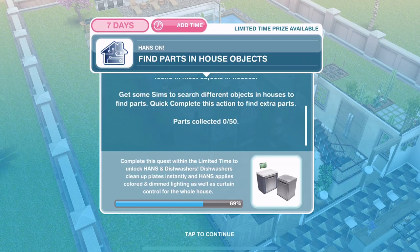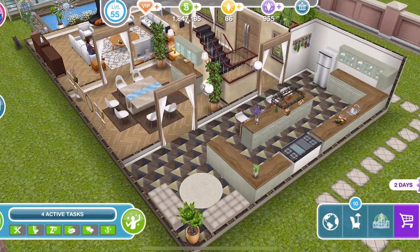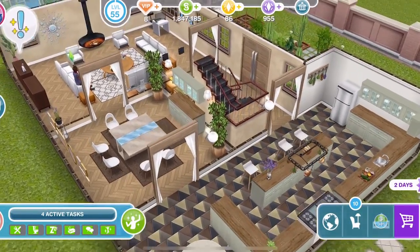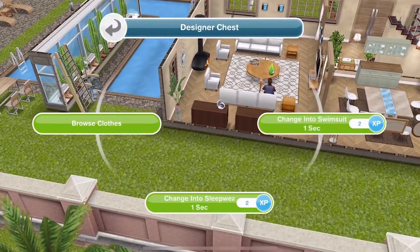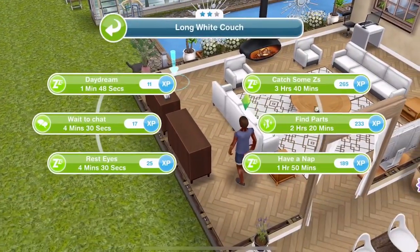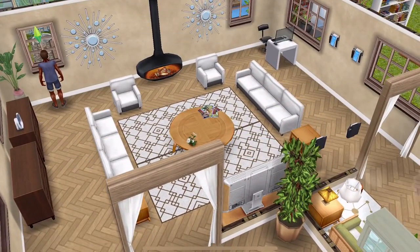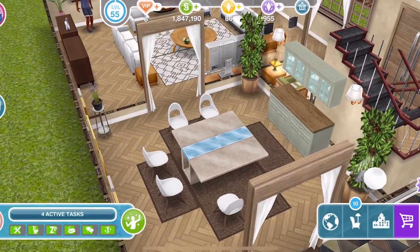Complete this action to find extra parts — we need to find 50 parts here. Last time the sims were finding between 4 and 5 parts each time. Click on 3-star items because it's going to be quicker — with everything it's always quicker with 3-star items. Let's see — we can't do it on there. What can we do it on? A plant? We can do it on sofas, but these are only 2-star sofas so I don't want to do it on sofas. Chairs — we can do it on chairs, I know that we can do it on chairs.